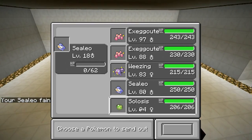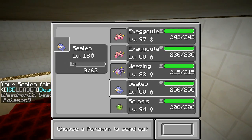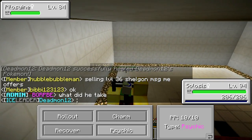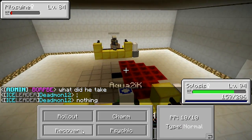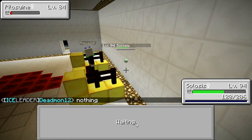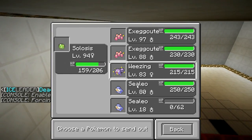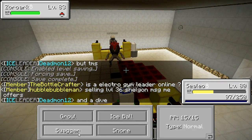He's got a level 84 Piloswine. Piloswine is good against a lot of stuff here. Let's go into the level 94 Exeggcute. We have Roll Out, Psychic, and Recover — this could be good. That Psychic did a lot. Let's just Recover. That was a good play — he got a crit there. There we go, killed the Piloswine. Zoroark! He gets another crit — so lucky.